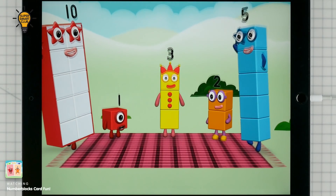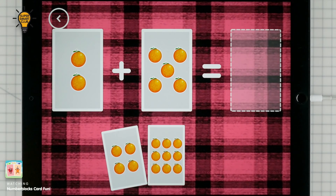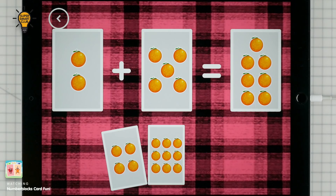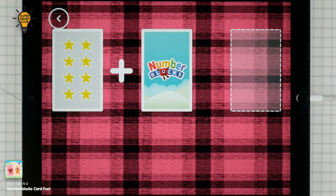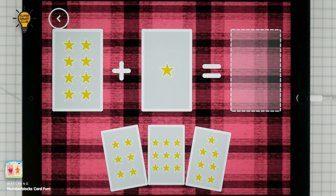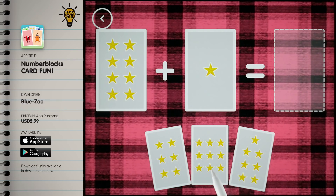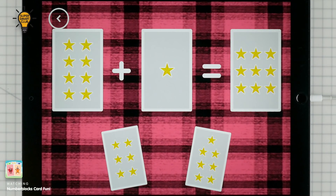Yay! If you start with this many and add this many, how many do you have altogether? 2 plus 5 equals 7. That's the correct answer. 8 plus 1 equals 9. Correct!